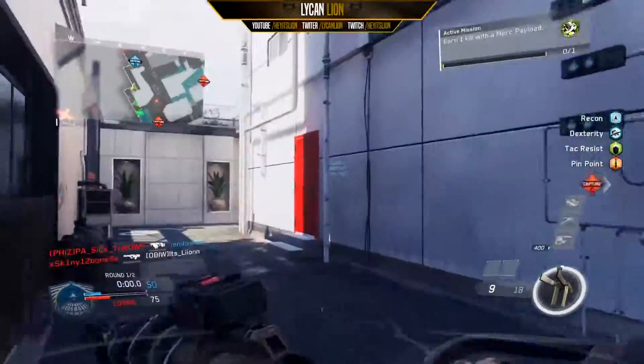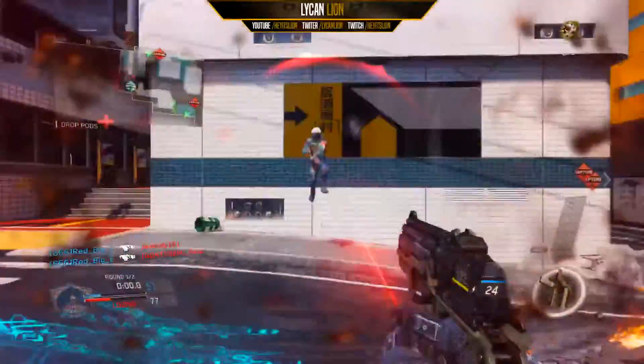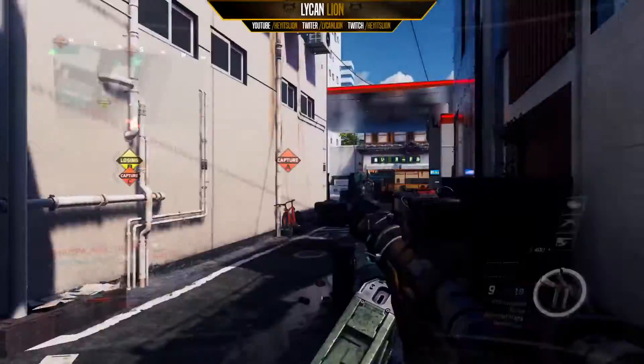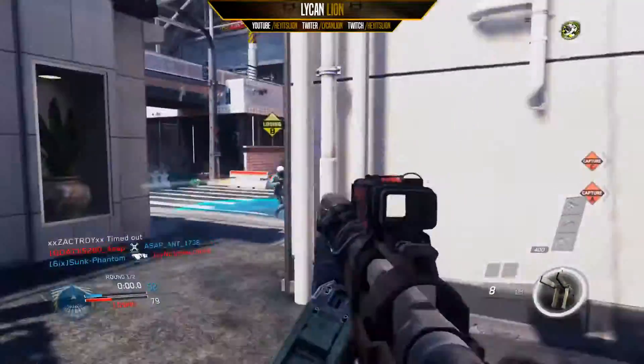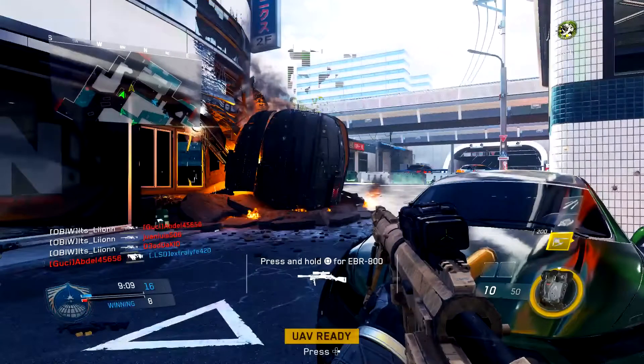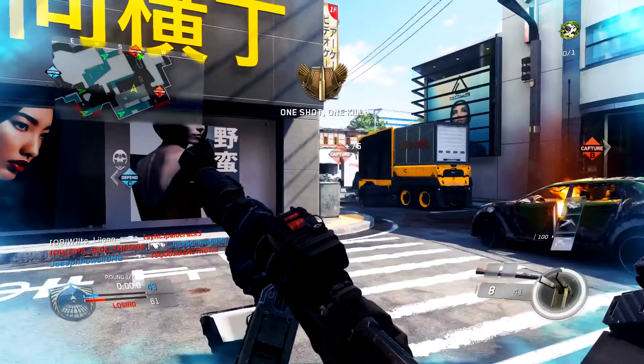To your left there is a gas station and a truck. This connects to the side alley I showed you in the second one. What you can do here is clear them out from the gas station in front of you — it's to your left in this picture — then turn to the right, look back at that spawn trap, and people will be spawning back there. You can turn on them and shoot them. Here is another picture of it, a little closer up, with that car from the last picture. If they keep spawning right, you'll be able to see them coming through behind what looks like a helicopter, and you can stop them from there.